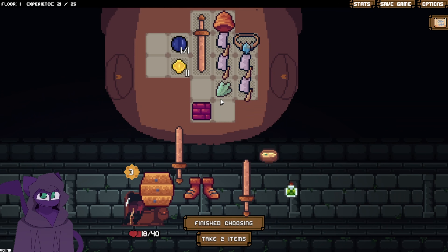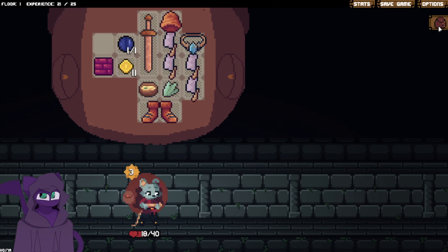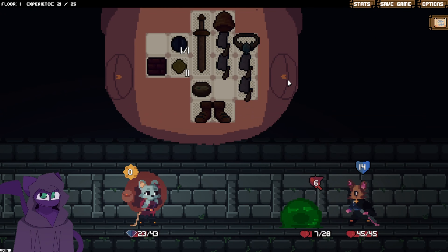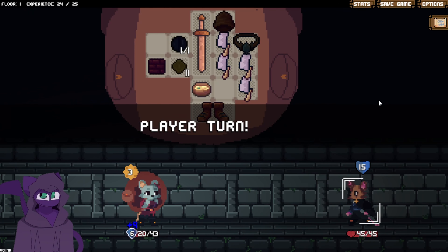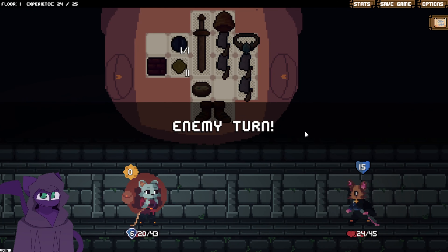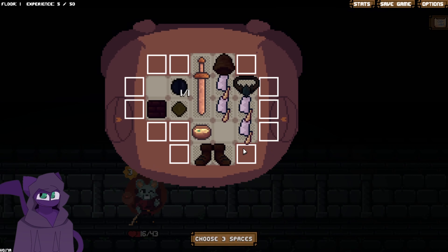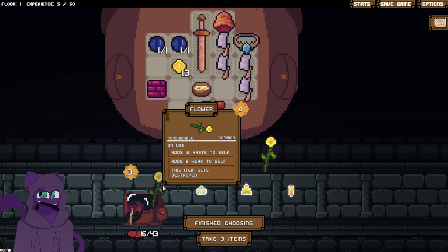That will do it too. Take that, take that, move you over here, and take that. Last enemy of the floor is a slime and a dude. So bip, bop, boop — just hit him because I can. We are going to start taking a little bit of damage now, that's fine. Level up — let's take these spaces right here. Take another mana stone. 12 haste to self, 8 weak to self.